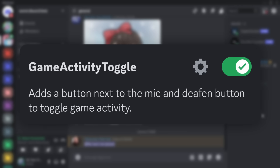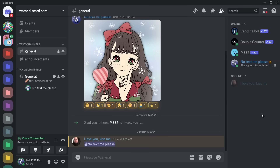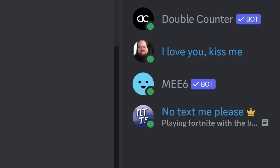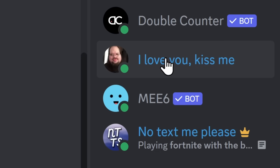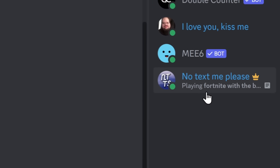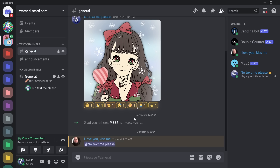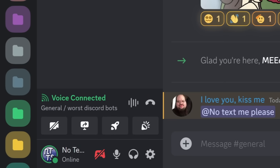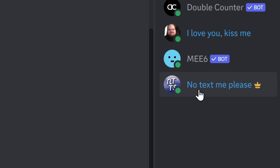This next plugin, Game Activity Toggle, is an absolute lifesaver for people that e-date on Discord. Imagine you're playing Fortnite with the boys and, unfortunately, your e-girl decides to go online. Now, if she sees you playing Fortnite with the boys at this time of day, she's going to start yelling at you. And that's where Game Activity Toggle saves your rear end, because it adds this button down here which allows you to disable your game activity — and you'll notice I'm no longer playing a game.